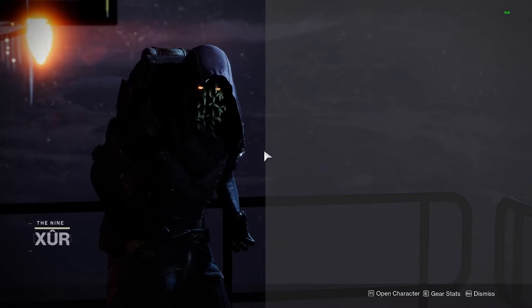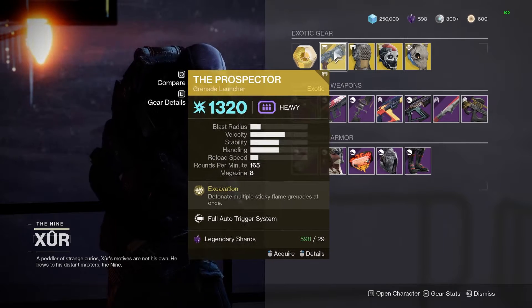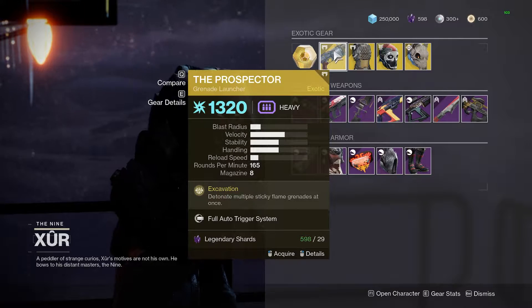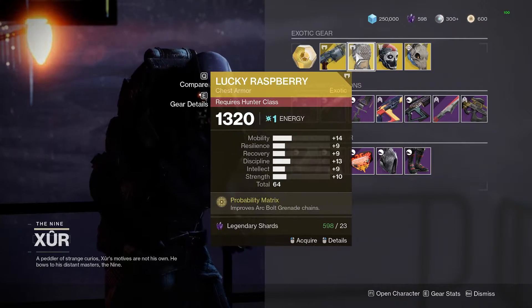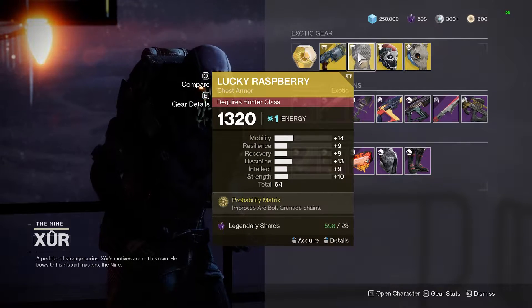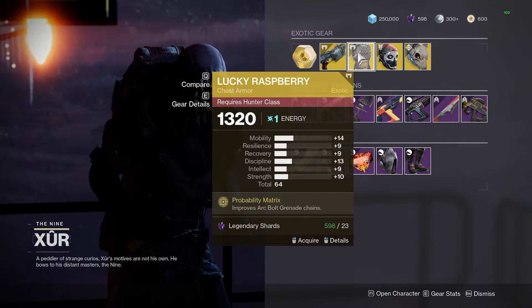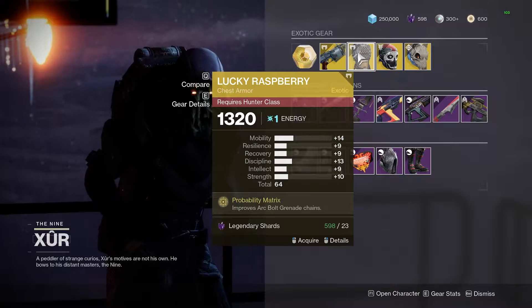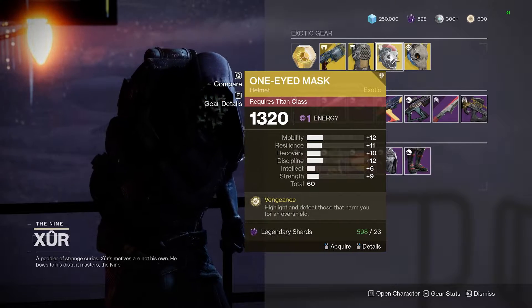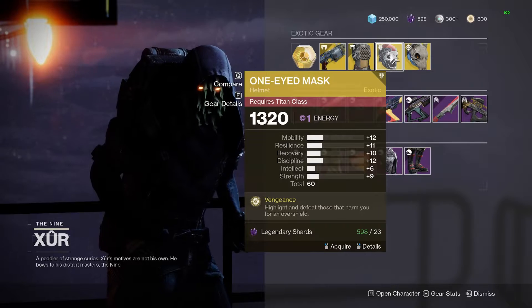Let's see what is up this week. We got the Prospector — if you don't have it, definitely buy it just to have it in your collection. For the Hunter we got the Lucky Raspberry; if you don't have it, pick it up, but it's not the greatest roll. It's 64 total — not bad, but the distribution is not that good. On the Titan we got the One-Eye Mask with a 60 roll, and it's not the best roll either.